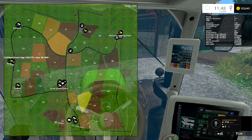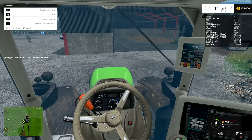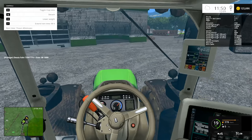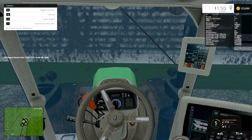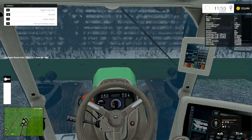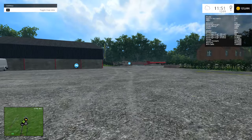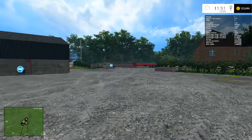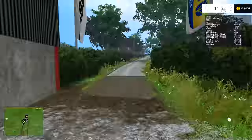We don't actually need to use this tractor — we could unhitch the drill and use the Lamborghini for that. That means we don't have to spend out on extending the rent time. We rented the front weight and the tractor, so we could just leave these here and let the rent time expire. We don't actually need to worry about it. I'm going to leave that one there — we'll come back to it another time.